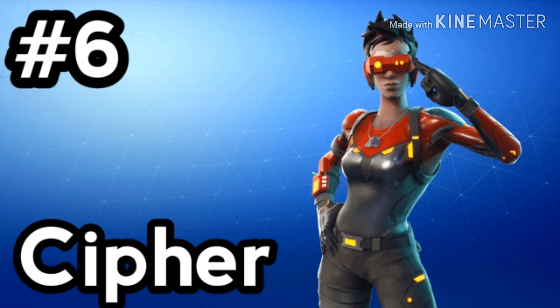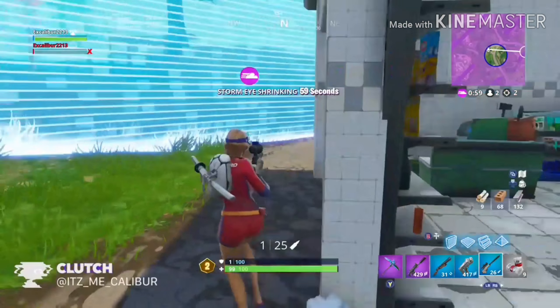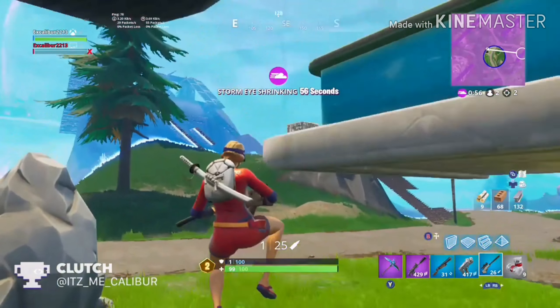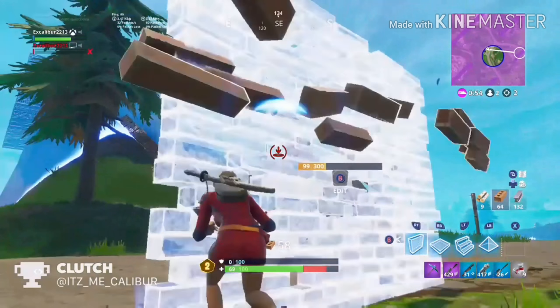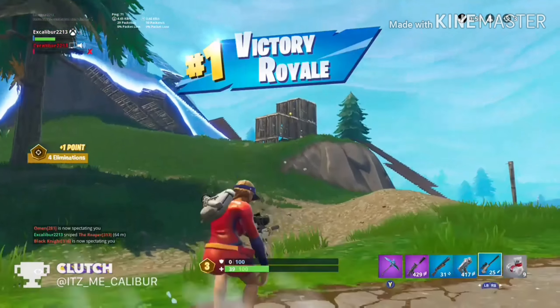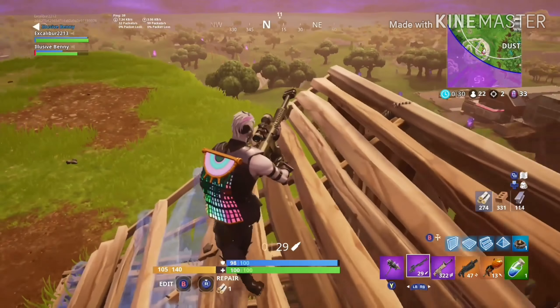Number 6, Cypher, for 1,200 V-Bucks. Cypher is an advanced looking female outfit that features a red and gray skin suit with advanced optical sensors and gizmos. It's part of the Overclock set. This outfit isn't seen very often. The fact that this outfit is advanced looking and has a circuit board based techno spy themed feel is why it shouldn't be underrated — yet it is.